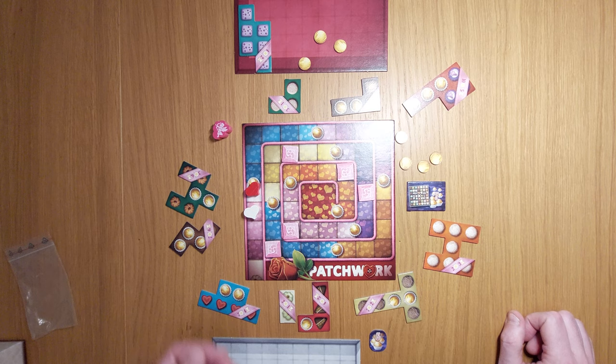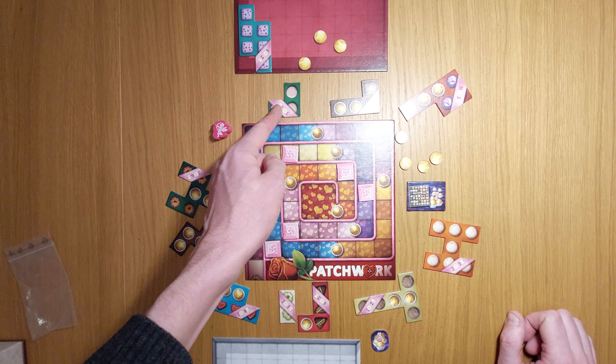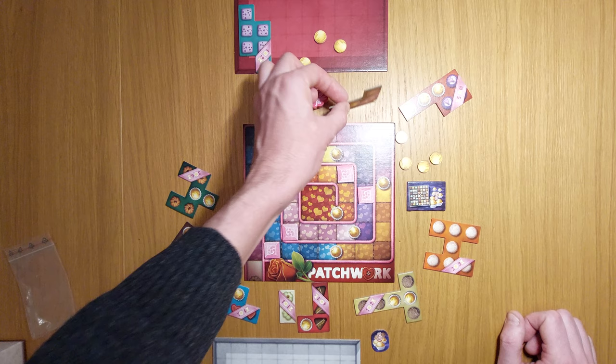Now it's back to my turn. I've still kept my five buttons, and I can buy several options. I'll buy this one for four — so I pay five, get one back, and now I can place this tile. Let's place it.